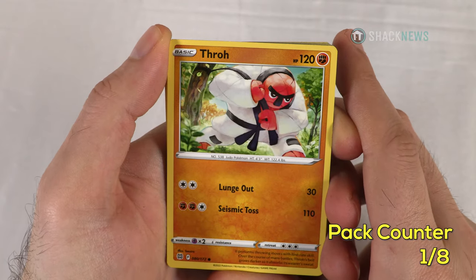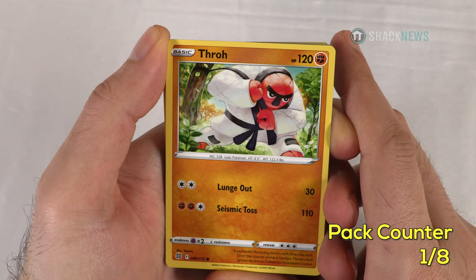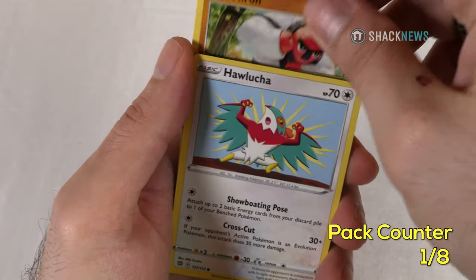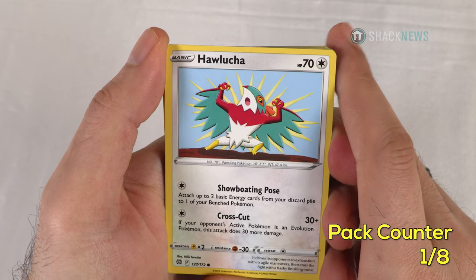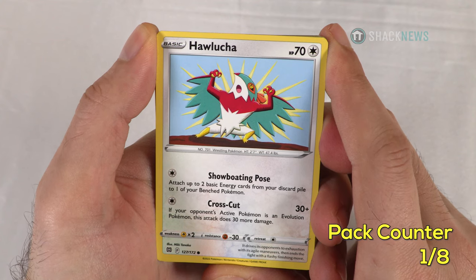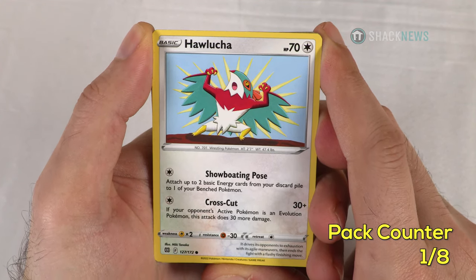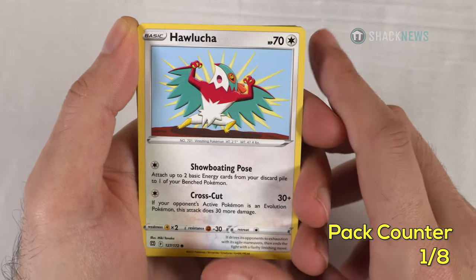Throw — 120 HP fighting type. Lunge Out for 30 for two colorless, Seismic Toss for 110 for two fighting and a colorless. Hawlucha — 70 HP colorless. Showboating Pose: one colorless, attach up to two basic energy cards from your discard pile to one of your benched Pokemon — that's very good. Crosscut: 30 plus, one colorless — if your opponent's active Pokemon is an evolution Pokemon this attack does 30 more damage. Pretty good for a basic.